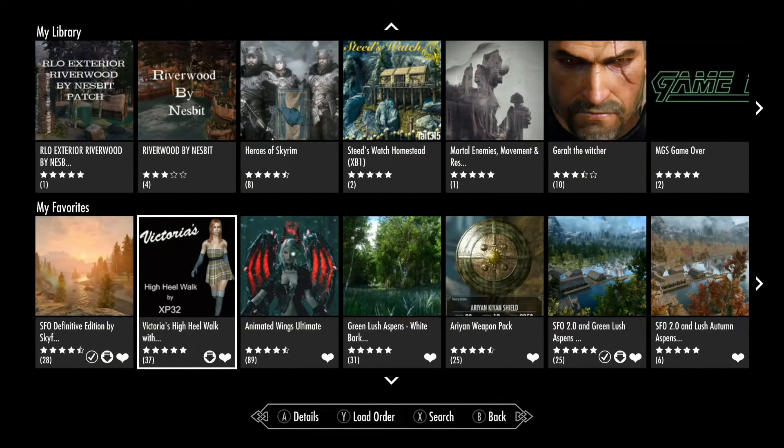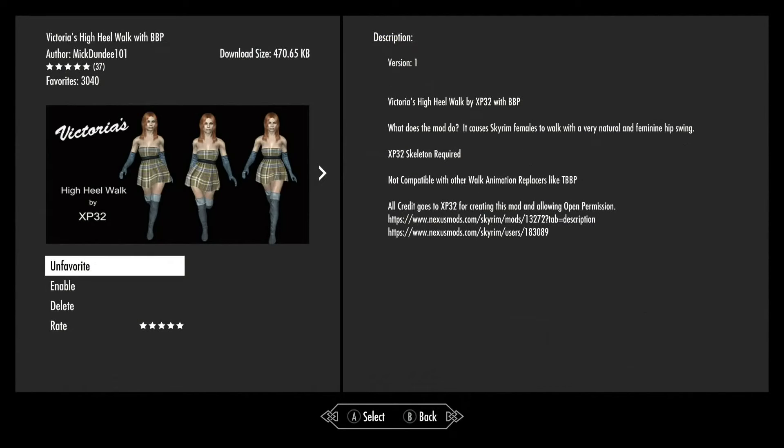Hello! So for this part of our animations workshop, we're going to look at Victoria's High Heel Walk by XP32. Now it says 'with BBP.' I don't know if that means BBP is already built into this or what.